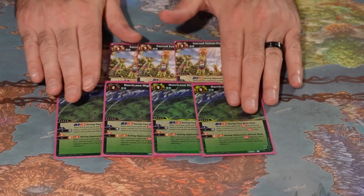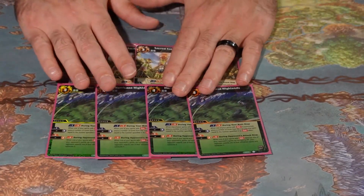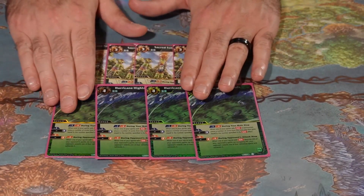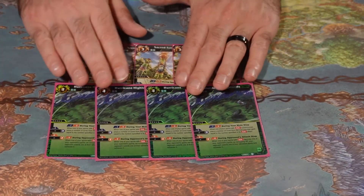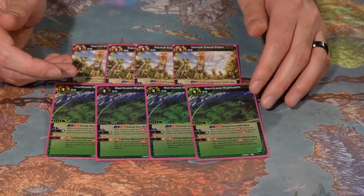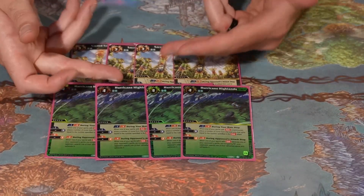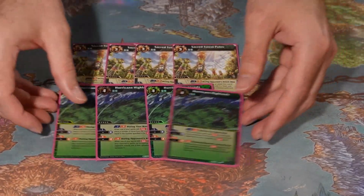So this is my Nexus lineup. You can swap one for something like Forest of the Sacred Conifer if you're going with a more swift-oriented Preybirds list. Hurricane Highlands is only there because I'm running the Gale package — if you're not running that package, you wouldn't run Highlands.